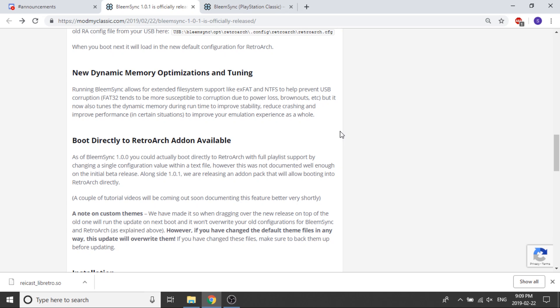This feature was always available in BleemSync 1.0, but they're showcasing it because a lot of people didn't know it was an option. You go into the system UI, hit a little check mark, and it will no longer take you to the boot menu — it'll boot you straight into RetroArch. For those who are strictly using RetroArch on their PlayStation Classic and don't want the boot menu or the carousel, you can enable that setting.